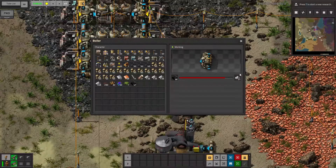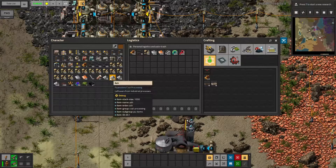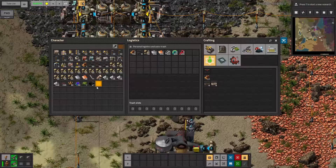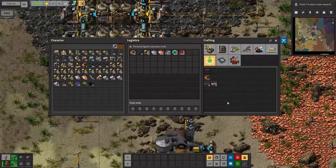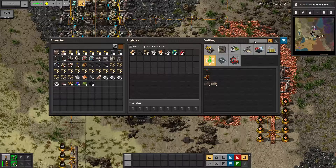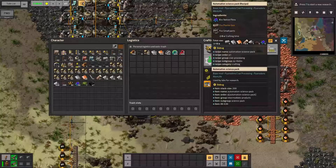These boilers have already clogged up with ash once, and I think it's basically a ratio of one ash to one automation science pack, so I would need like 3,500 ash for 3,500 science packs — I can't do that. I guess I'll just find a way to delete them, like putting down a chest and shooting it with firearm magazines. With stone bricks, wood, ash, and soil in my inventory, I can make planter boxes at will, and that means I'm basically ready to make automation science packs by hand! Amazing!